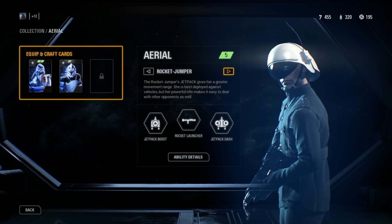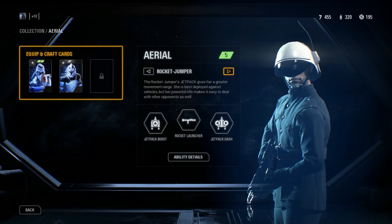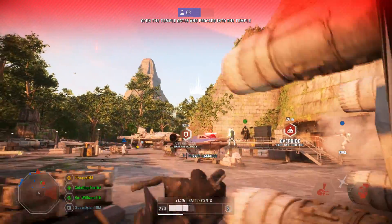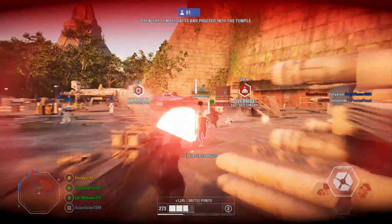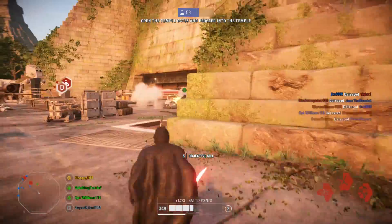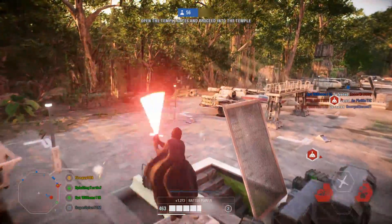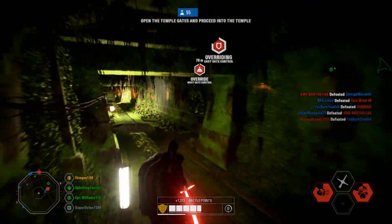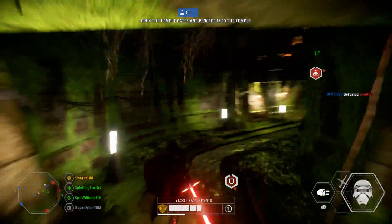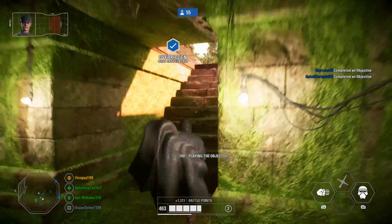I'm not entirely sure about this one — they may have just been placed on the Jet Troopers without being assigned to a specific class. But at the same time, they wouldn't have been for the Sentinel class since they already had the Rebel pilots. So was the original plan to have the Honor Guards as Jet Troopers? I wouldn't put it past them, because in Battlefront 1 the Imperial Royal Guards — the Red Guards — carried heavy T-21B blasters, so it fits that logic.